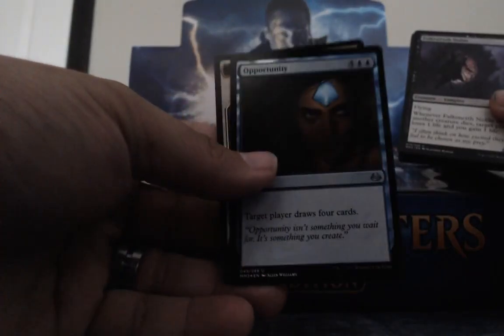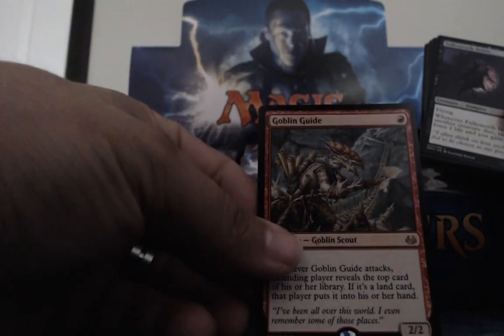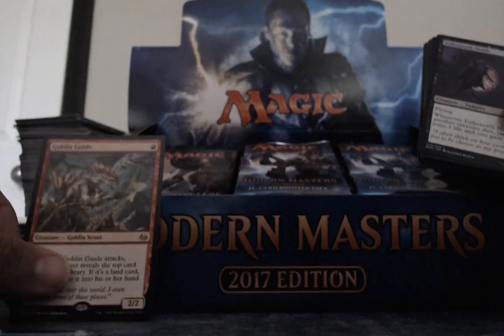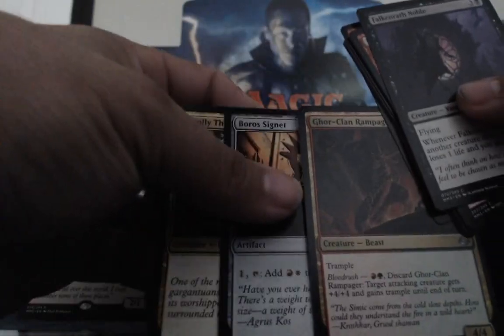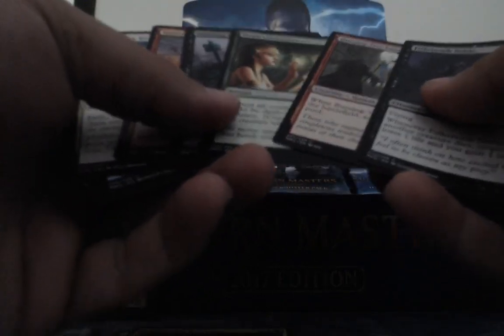Let's just go right to it. Foil opportunity — that's like $30,000. And Goblin Guide! 'I need that, let me trade for that.' And Gore Clan. Signets, yeah. 'Did you get a Spell Pierce?' No, but got a Burning Tree. 'Yeah, a Burning Tree's playable.'